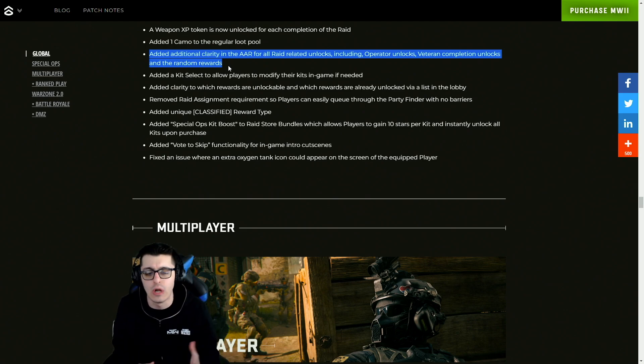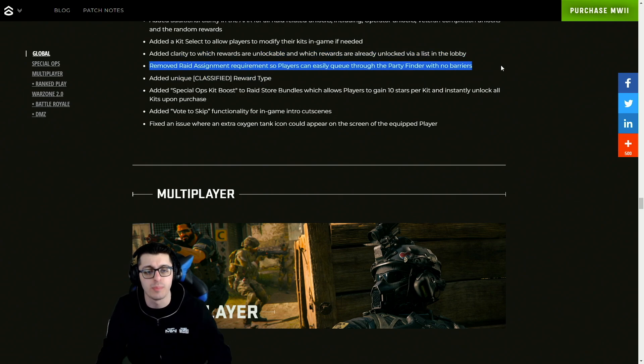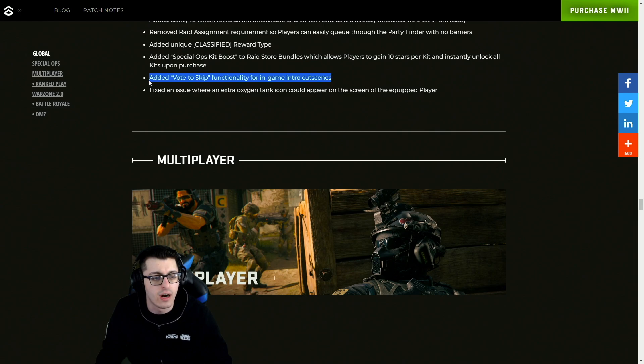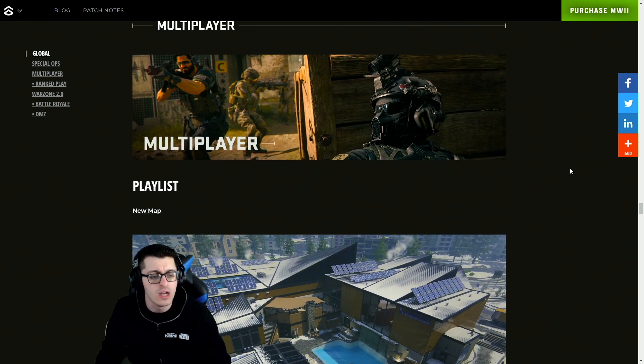Additional clarity was added in the after action report for all raid-related unlocks, including operator unlocks, veteran completion unlocks, and random rewards. A kit select option was added to allow players to modify their kits in-game if needed. The raid assignment has been removed entirely so players can easily queue through the party finder with no barriers. They also added unique classified reward types, a spec ops kit boost to raid store bundles allowing players to gain 10 stars per kit and instantly unlock all kits upon purchase, and a vote-to-skip functionality for in-game intro cutscenes.